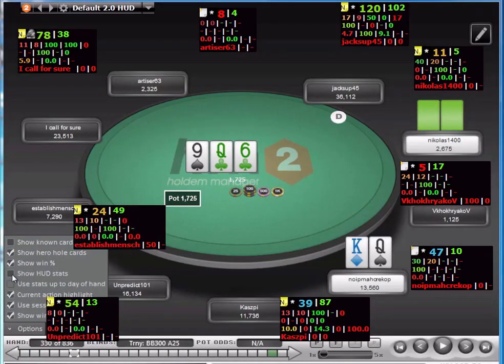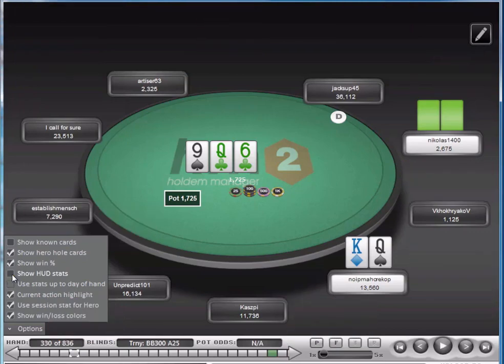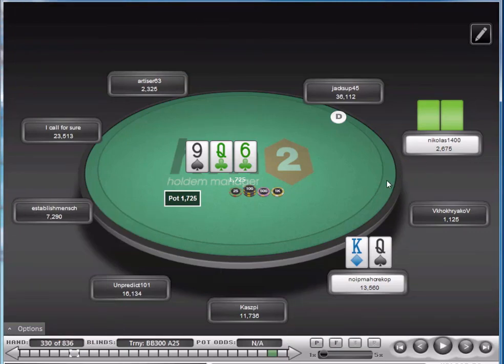I don't know why the HUD stats are on there. If you'd watched the previous parts, I didn't have the HUD stats working during the tournament, so I don't know why they suddenly come on. One second, let me just sort that out. We'll be good to go.